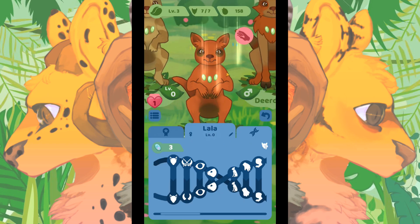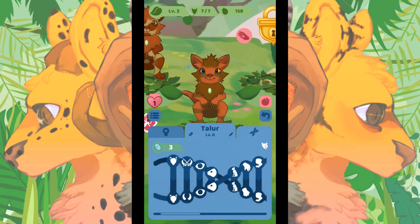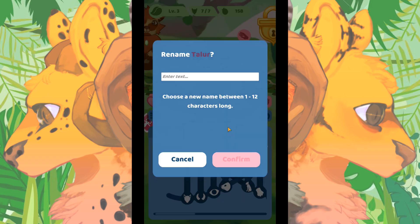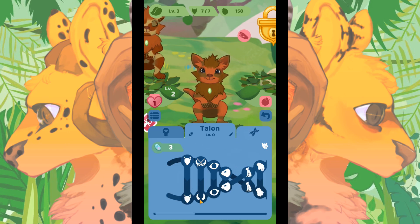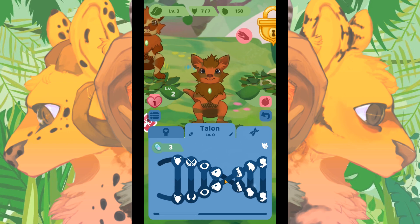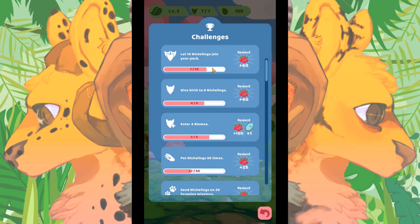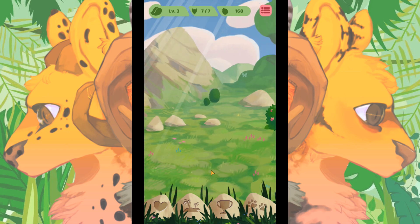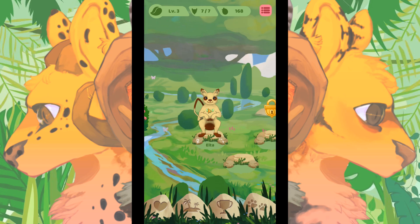Your nicheling got hurt by a predator while foraging — you can heal it with the heal button. Wait, was it Eve who got hurt? No — oh, it's Lala! She's actually dripping. We have to give her 30 food to heal her, otherwise something bad could happen — that's terrifying! Also welcome little Talon — oh my gosh, he's so cute! He's got two little talons, we'll take it.